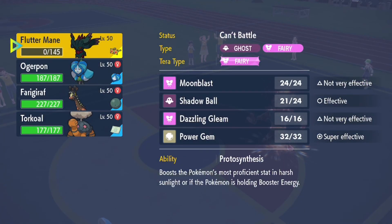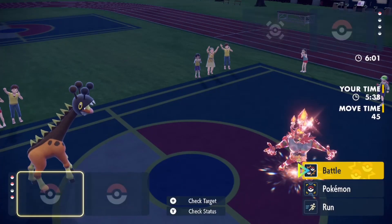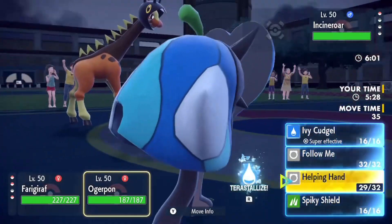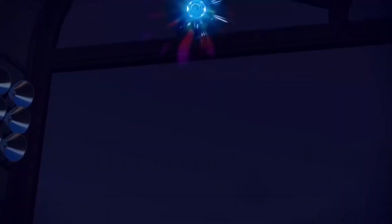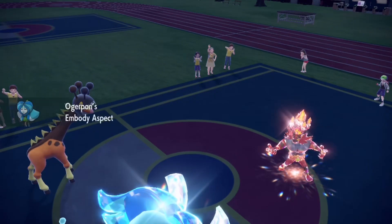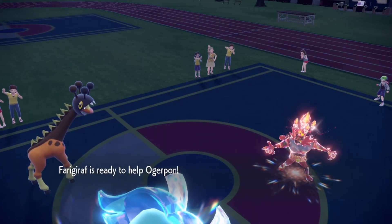Here I bring out the Ferigarath. Let's go, Ferigarath! Now is the perfect time for me to Terrastallize my Ogapon. I'm going to use Helping Hand again — just spamming Helping Hand — and then use Ivy Cuddle. Special defense rolls with Helping Hand, come on Ogapon!